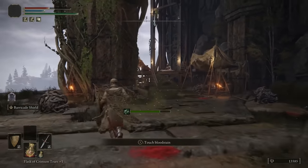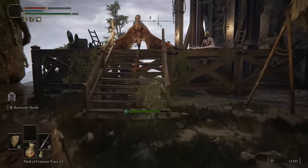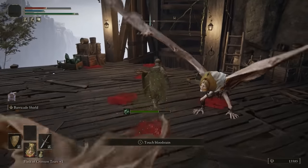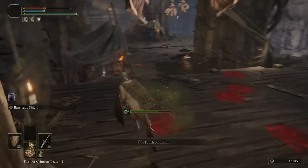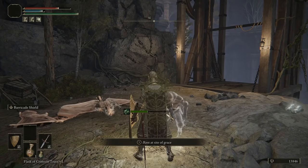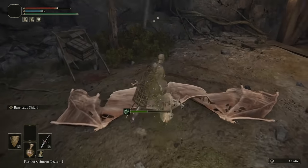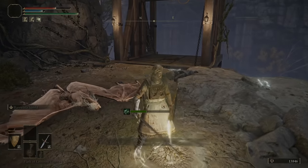Right here you're going to have a little ritual going on. What you need to do is aggro all of these. The elevator will be there for you but I've used it already so it wasn't there for me — after you've dealt with the bat that followed me up you should be alright. There's a site of grace at the top of the elevator.